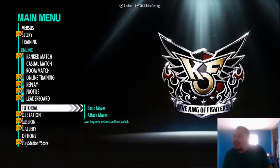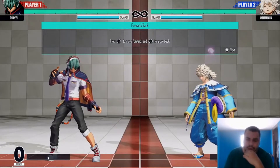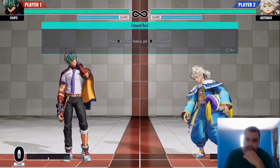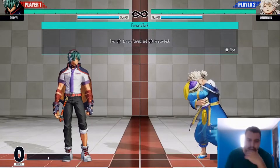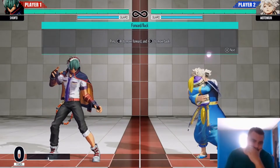When you hit the tutorial, it shows you Basic Move, Attack Move, and when you select something like Basic Move, it gives you a list of moves to learn. I think the combo mission mode will work similarly. The tutorial mode was excellent — well made, it tells you why you should learn each thing and even shows shortcuts, like using dash and the up button to do a hyper hop or short hop. Much better than KOF 14.